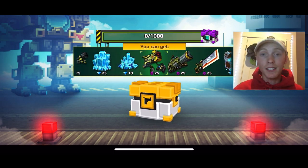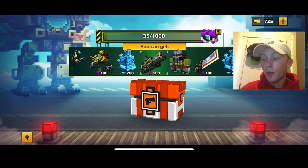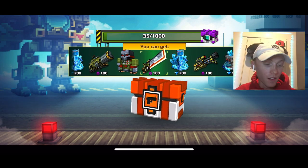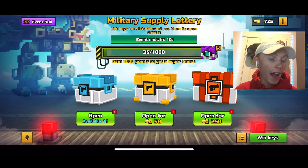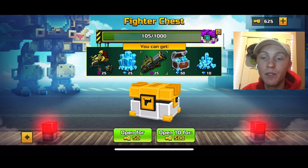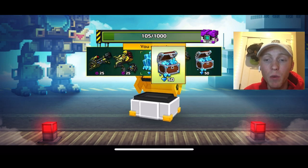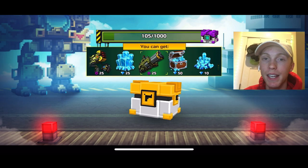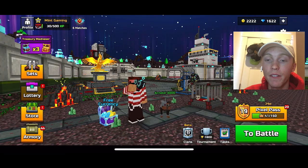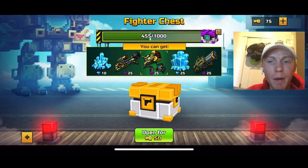We still have a lot more keys to get through. Opening a winner's chest — got a free one — and we got weapon parts, exactly what I need. That looks like enough for the melee! Checking... yes it is, so the melee is done. Now we only need the sniper, the primary, and the heavy. Opening 10 chests for 500 keys — lots of gems coming in: 10 gems, 25 gems, 10 gems. Getting too many gems and not enough weapon parts, though we did get 75 for the primary.